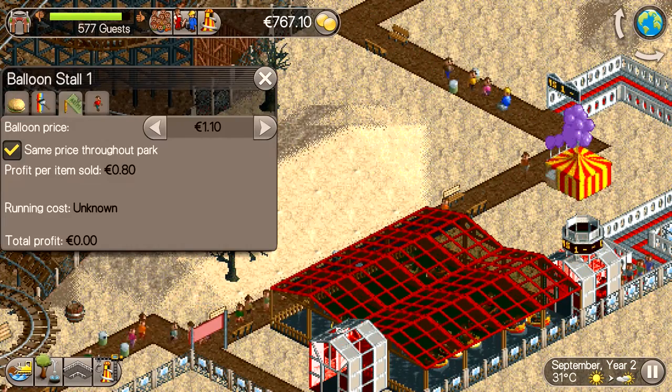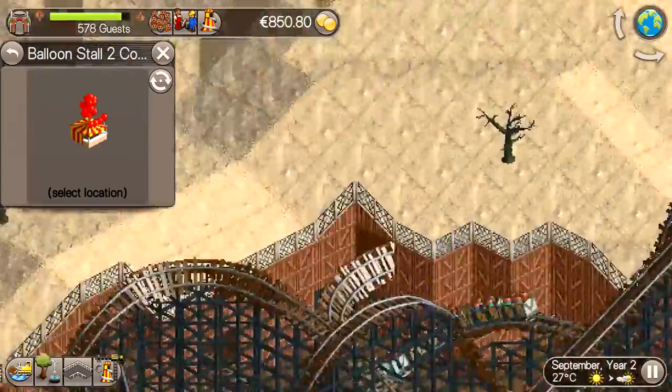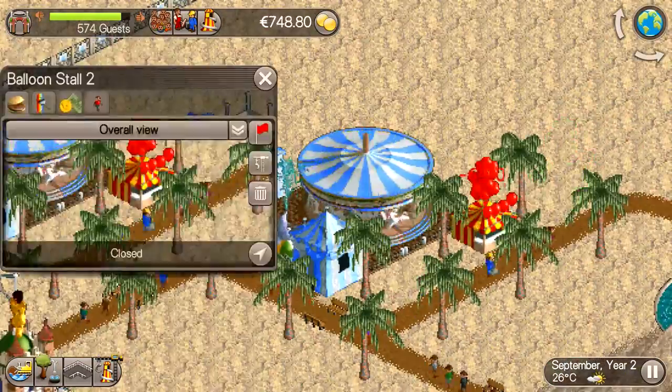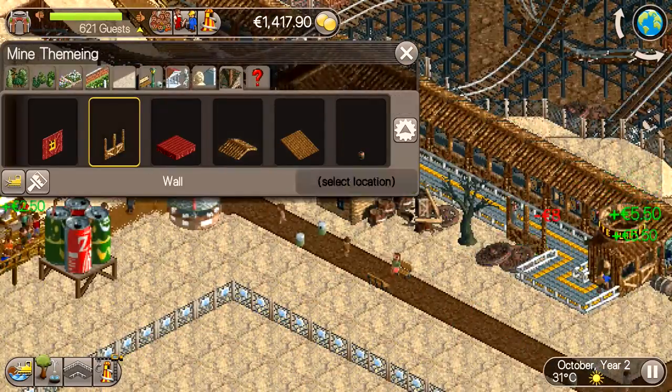After opening it, I placed some food and drink stalls around the new area too, to make sure that there are no dead spots where guests cannot get food or drinks. I also just unlocked the balloon stall, so I built two of those — one in this new area and one near the entrance of the park.